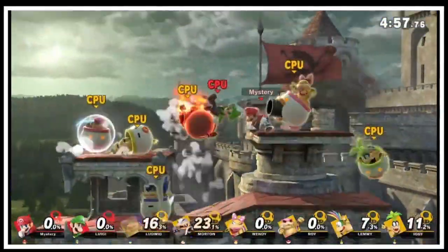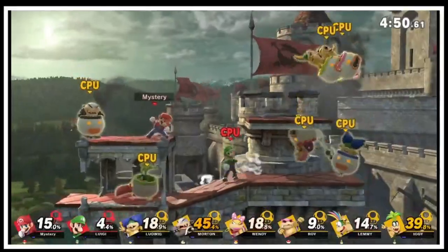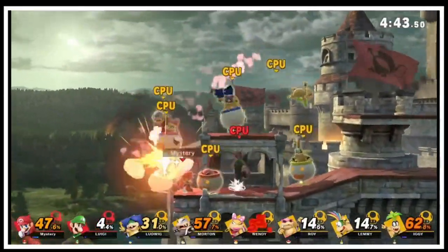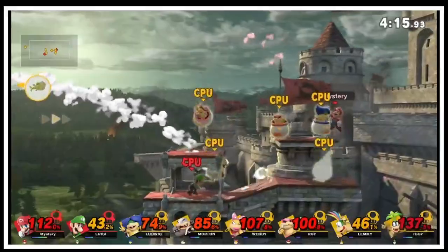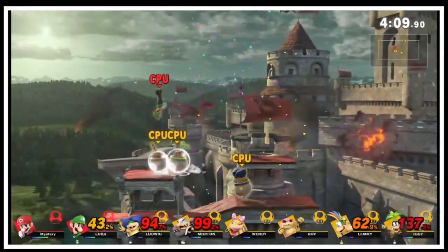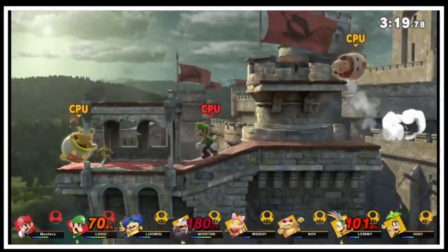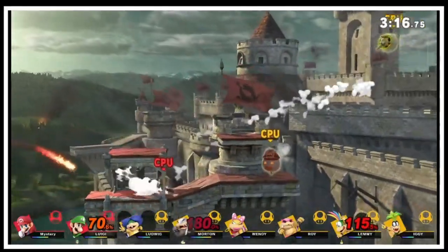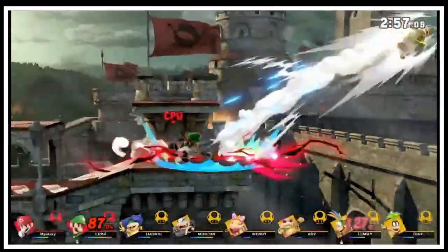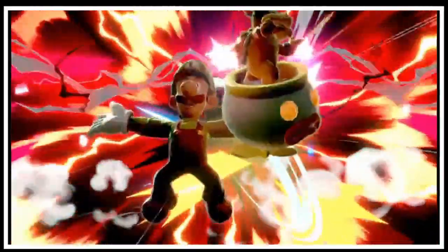We gotta go rescue Peach from all of the Koopas. First, we gotta deal with his poor children — his poor neglected children — who have to defend the castle all on their lonesome. They're also set to level 3 CPU, but they're a little more difficult than the Yoshis. I died really early, so it's all up to Luigi, who — I mean — it's just no problem for him. It's Luigi. He goes crazy. They don't stand a chance. He is on level 7, and of course, it's Luigi.